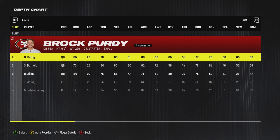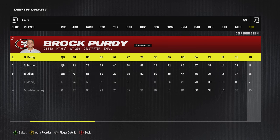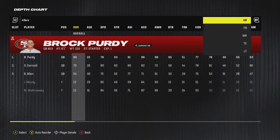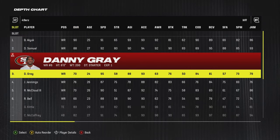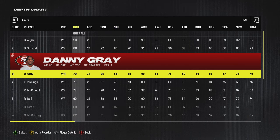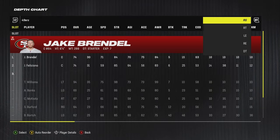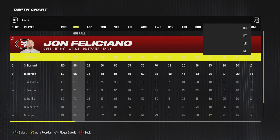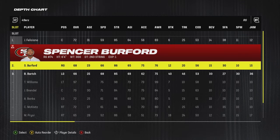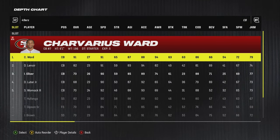Now let's go to the depth chart. Brock Purdy gets the job done — his abilities are fine but the downfall is just the release, and none of the 49ers QBs have great throw power. I prefer quarterbacks with at least 90. You've got CMC at running back. At wide receiver, make sure you're getting reps with Danny Gray — he's the go-to for money plays. Tight end is obviously George Kittle. On the offensive line, swap in the backup center at right guard — he's 74 overall versus the starter's 68, a big jump worth making.